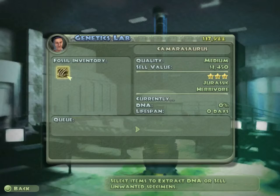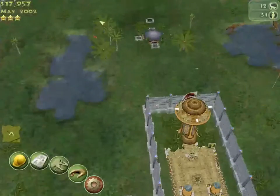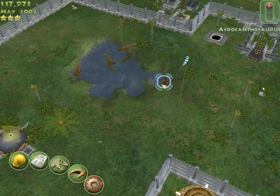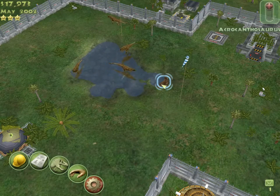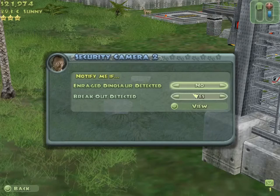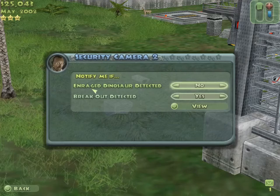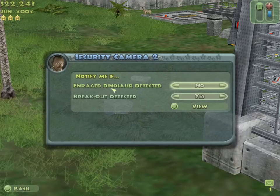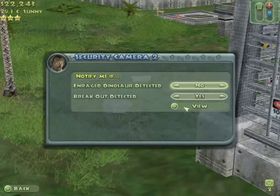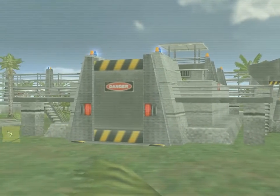Oh, here we go — diamonds I haven't even got yet. Extract — do a bloody good extraction on that. When do the carcasses disappear, I wonder? I think it might have something to do with the fact I did a headshot — that put it down permanently. Breakouts detected. Injured dinosaurs. I like to do things myself. It's pretty cool — you get a view. You don't get to control the camera, but you do get a view.